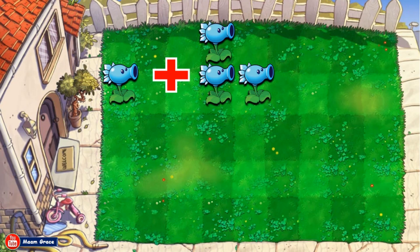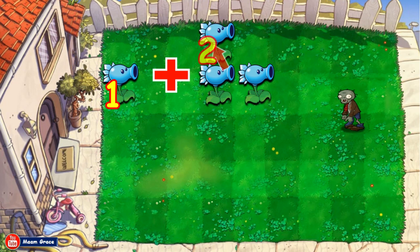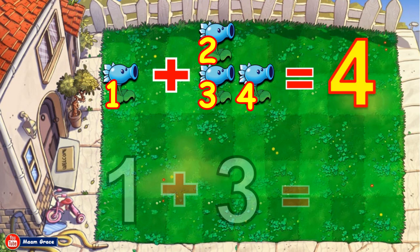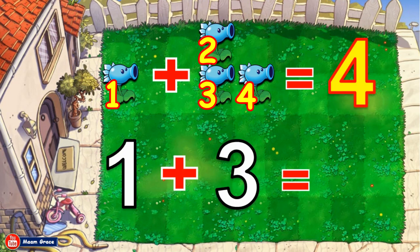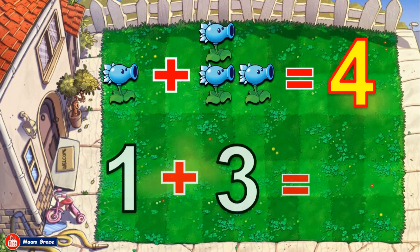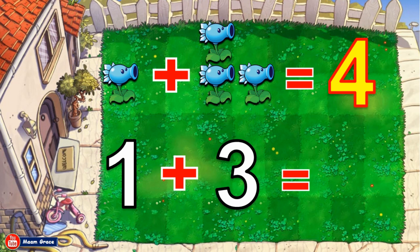One snow pea plus three snow peas is equal to how many? Let us count all together. One, two, three, four. Good job! The sum is four. One snow pea plus three snow peas is equal to four. One plus three is equal to four. Good job!